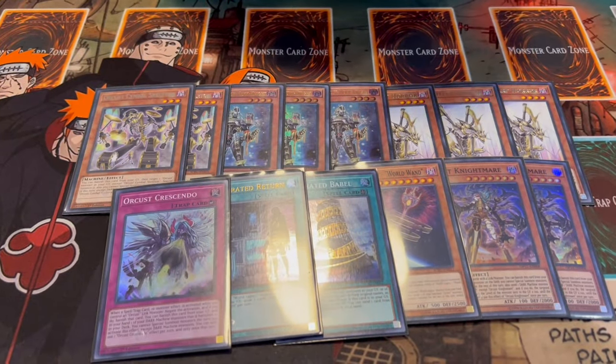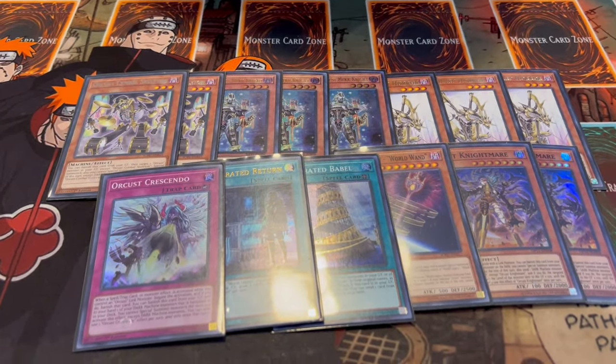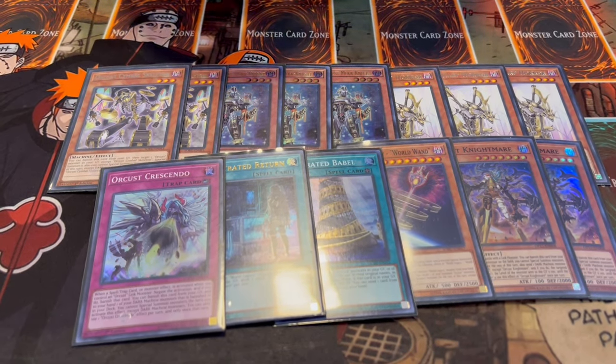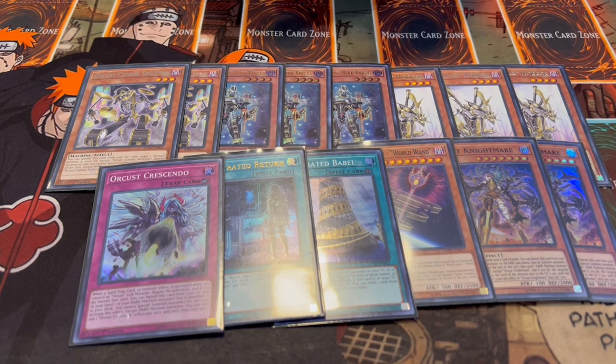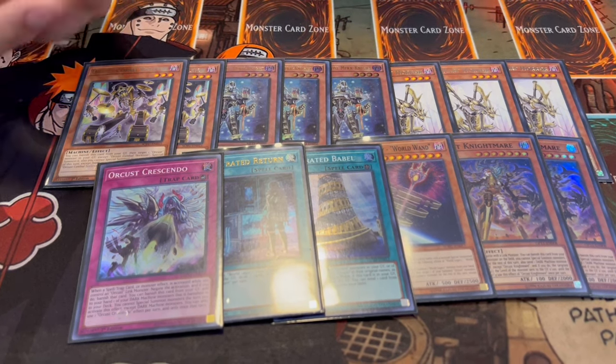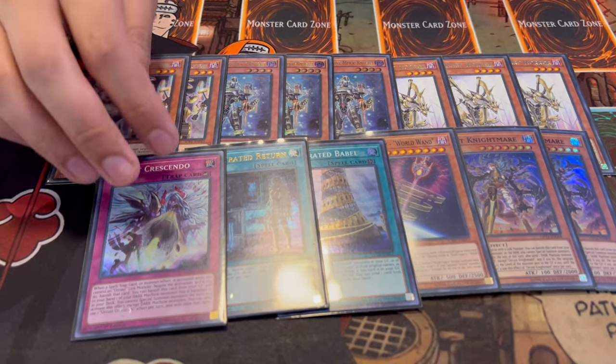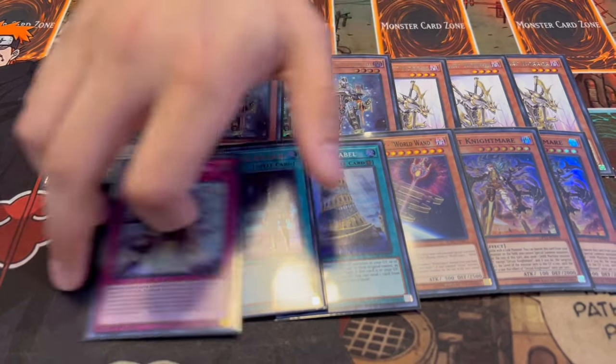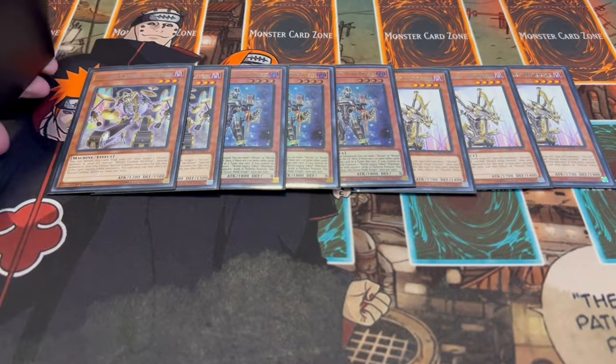To round it off we're playing one Orcust Babel, one Orcust Return, and one Crescendo. This is pretty standard. I considered playing two Crescendo since the graveyard effect is really good, but I think one is fine - you want to go first and ideally don't even want to draw this. That's it for the Orcust engine. Harp Horror coming back to three is absolutely insane and makes this engine super consistent.